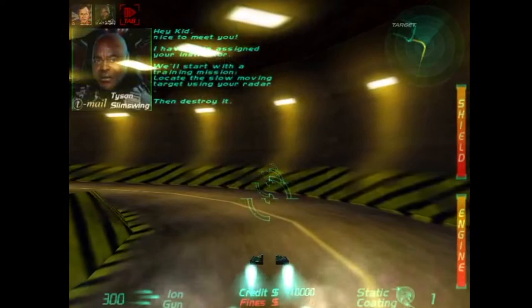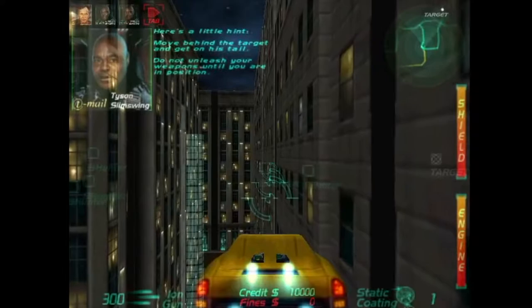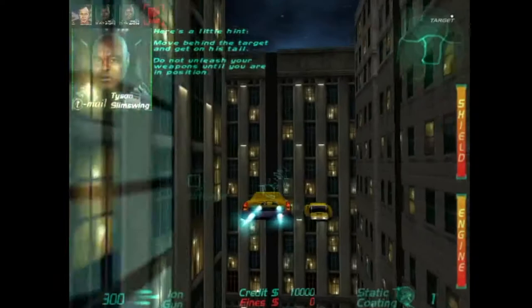We'll start with the training mission. Locate the slow-moving target using your radar, then destroy it. Here's a little hint: move behind the target and get on his tail. Do not unleash your weapon until you are in position. We'll see you next time.